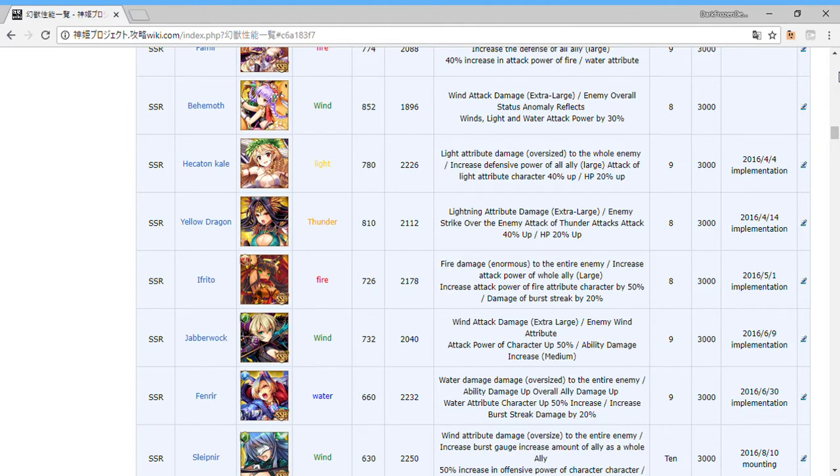By the way, these buffs and debuffs go in their own frame — not A, B, or C, just a summon-type frame. Afred is definitely a good one; she can increase character attack by up to 70% and increases burst streak, which is good for burst time. Her summon effect is a massive attack power increase — I think 30% — but for only one turn. Very, very good.